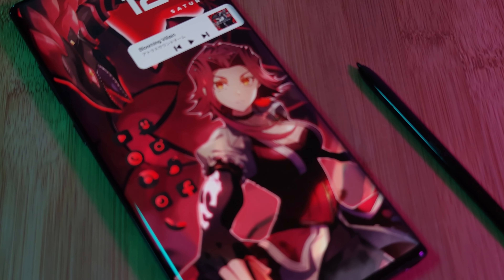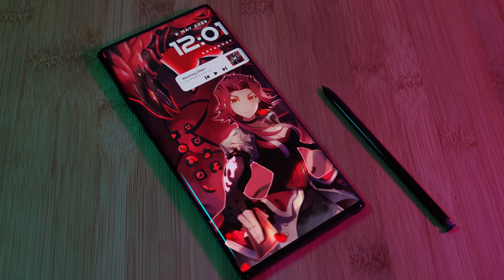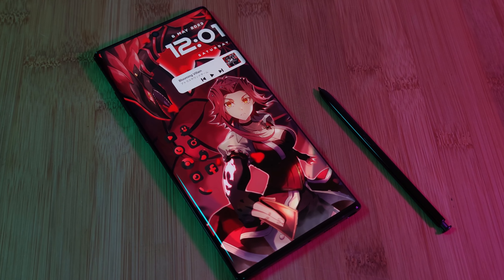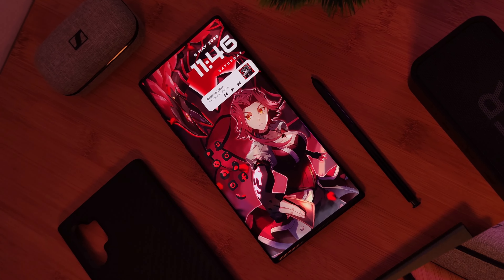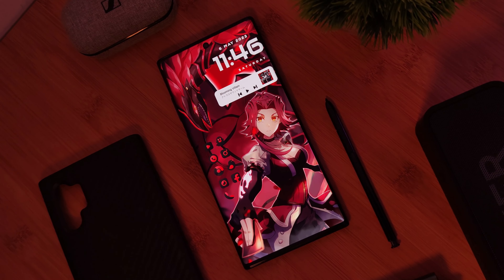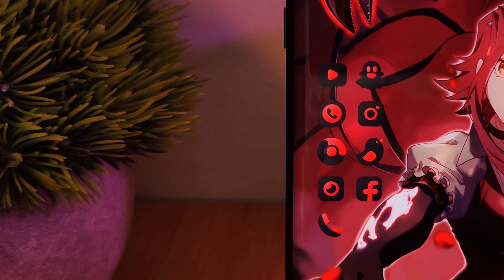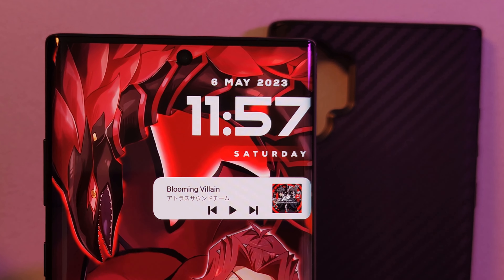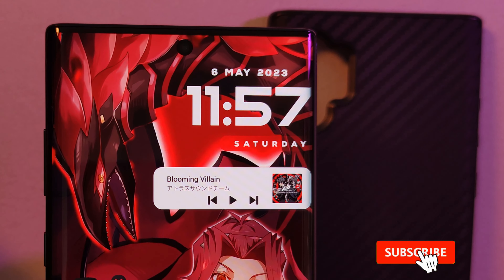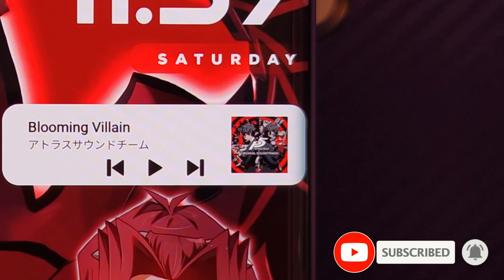So here she is, in her Crimson Glory, Akiza, and her iconic Black Rose Dragon. Perfect for you Yu-Gi-Oh fans out there, with a ton of subtle animations, it's definitely going to elevate your homescreens. And speaking of homescreens, this one brings with it crimson black icons, matching our dragon. And grouped together in the top right of our screens, we have a bold date and time indicator, as well as quick access music controls, which also shows off your album cover art.